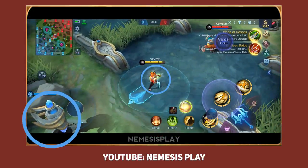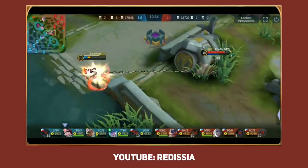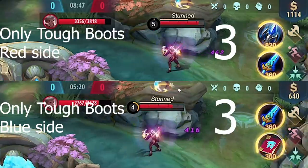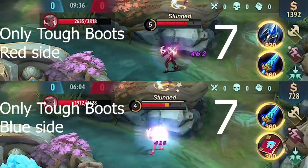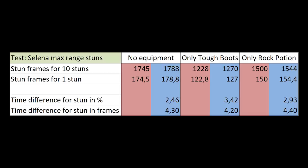I tried to find out why this happens and I think I did. I used Celina, stunned myself at maximum range, and recorded it. Then I went into my video editor and cut every stun frame accurately. I did this for both sides and put them side by side. This is with Tough Boots only — 10 stuns on each side. I also did the same without items and with Rock Potion only, and made a spreadsheet of all my measured numbers. You are stunned 2.5% longer on the blue side without items, 3.5% longer with Tough Boots, and 3% longer with Rock Potion. The difference for each stun is pretty small, but there should be no difference to begin with. This was in custom mode — so you are stunned shorter on the red side, and you can only immune Franco's hook on the red side. Coincidence? I think not.